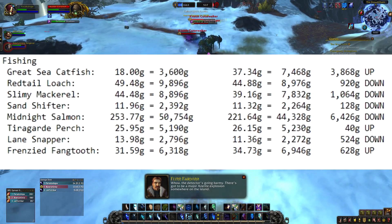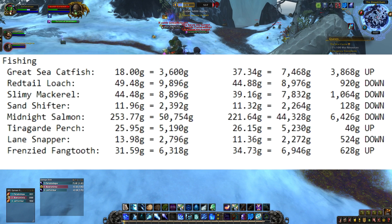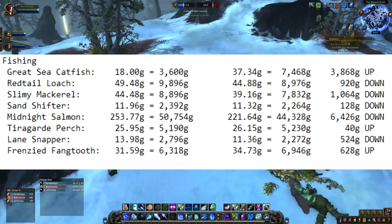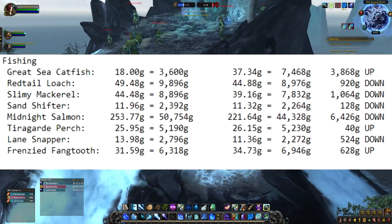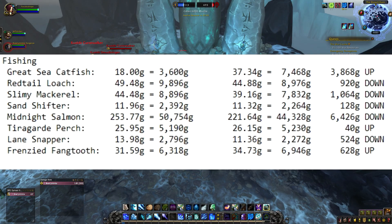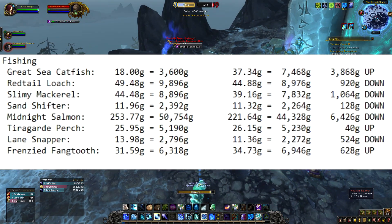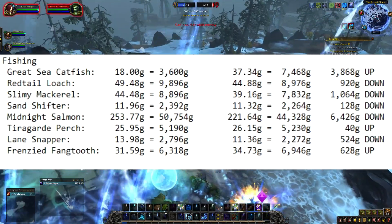Now let's get to fishing — this is the biggest change I thought was really cool. Great sea catfish went up 3,868 gold. I was like wow, this is really good for everybody because great sea catfish is very easy to get. So if you can go to your favorite spot for great sea catfish and just get it, start selling on your server. Red tail is actually down 920, slimy mackerel is down 1,064 gold, sand shifters are down 128 gold, and midnight salmons are down 6,426 gold — this will keep going down as the expansion goes on.